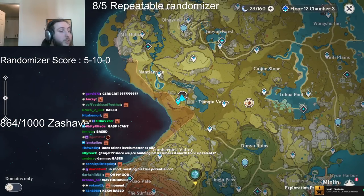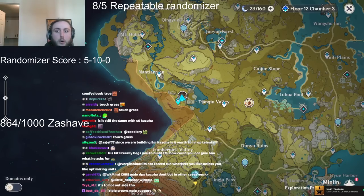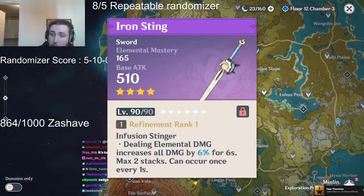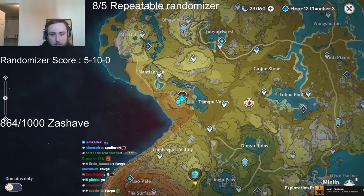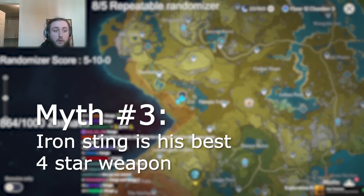We did these comparisons with Iron Sting because it's the weapon that focuses on his damage the most out of the 4-star weapons. But does that mean it's the best weapon for Kazuha? No, it does not. I would argue that Iron Sting is Kazuha's third best 4-star weapon — in some situations it can be the best, but those situations are relatively few and far between. Misconception number three: is Iron Sting Kazuha's best 4-star weapon? No. Let's talk about energy.